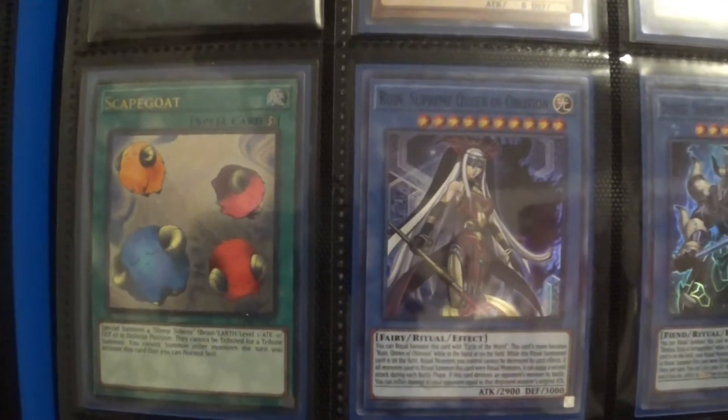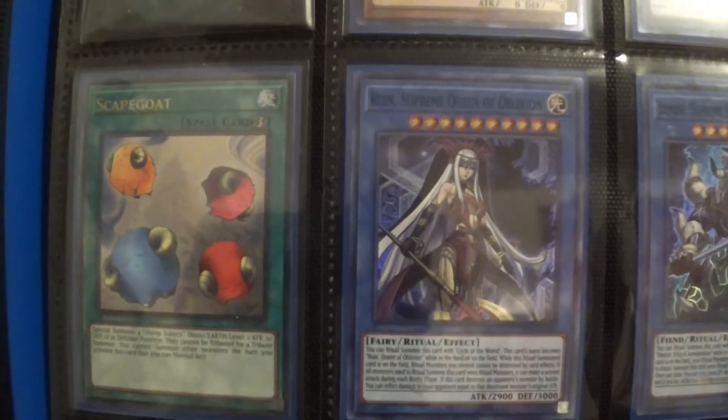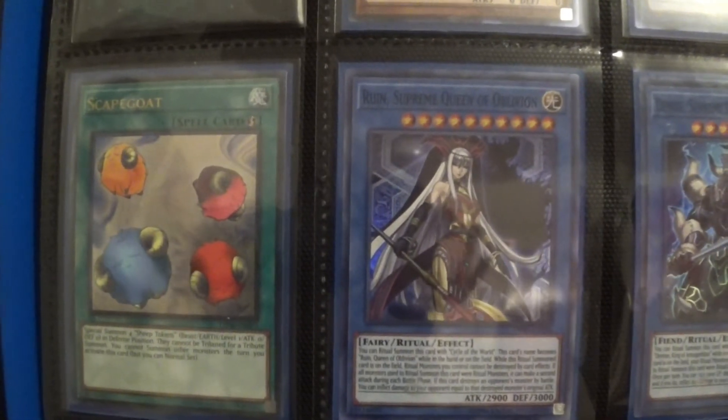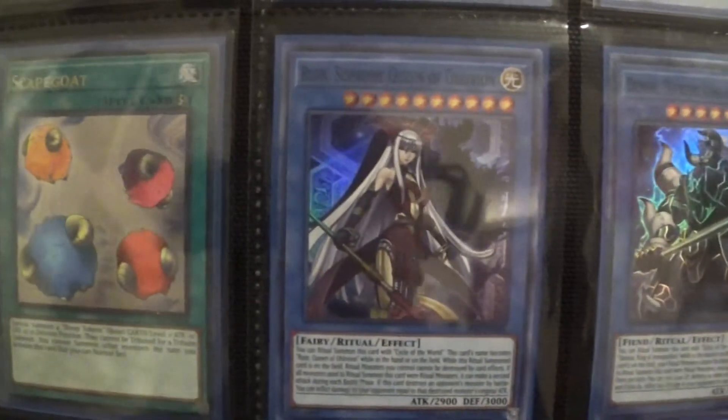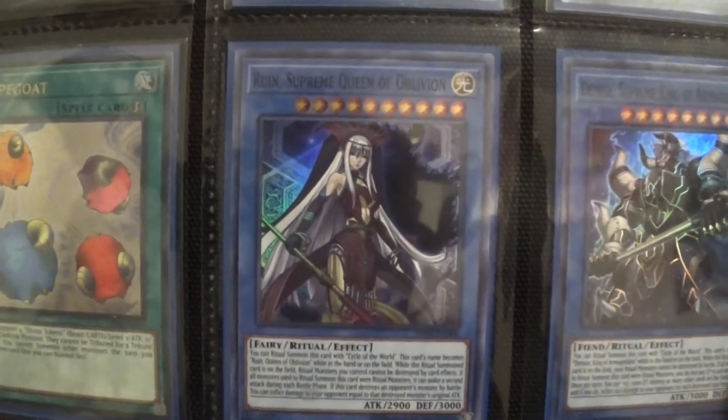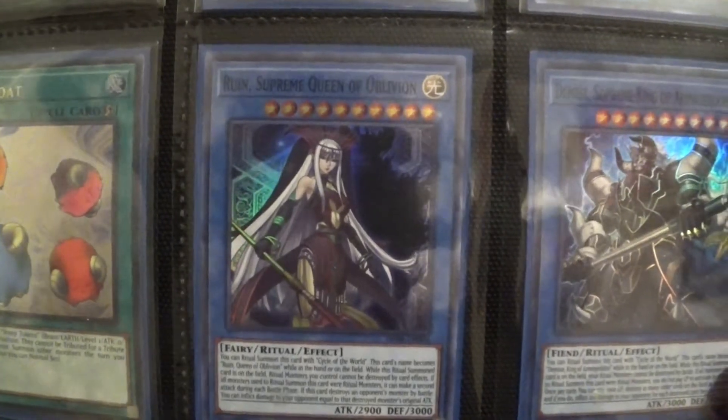A cool card for Goats — of course, Scapegoat. The retro pack Scapegoat is the most expensive, but the ultra Scapegoat is pretty nice. Moving on to the Ruined Supreme Queen of Oblivion and the Demise Supreme King of Armageddon.